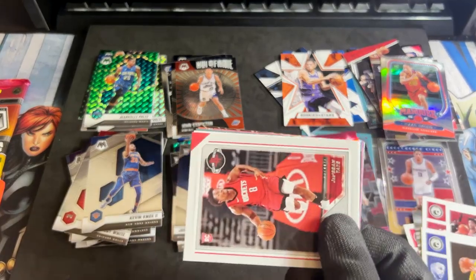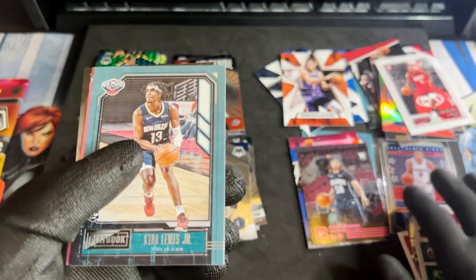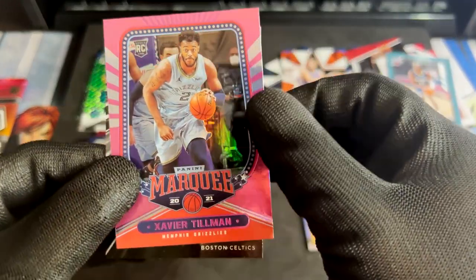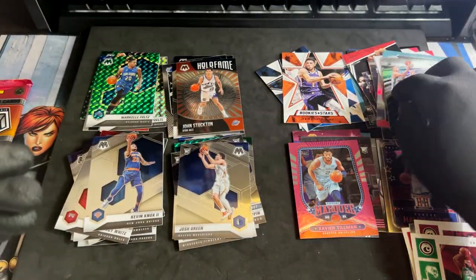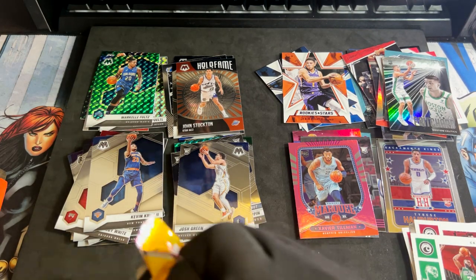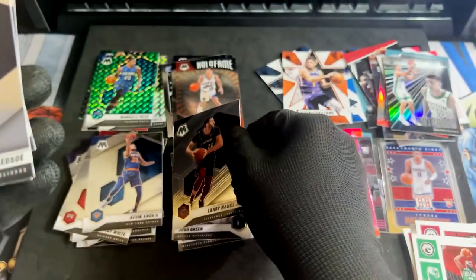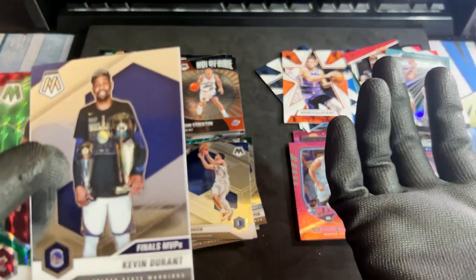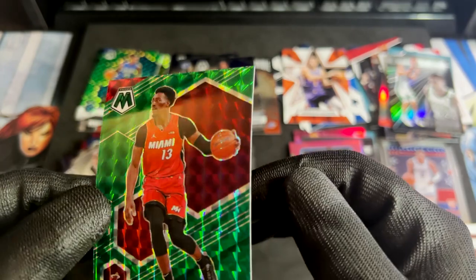Last pack for Chronicles. We have our second card for Jae'Sean Tate. Jaylen Brown — of course the Celtics are struggling a little bit but I'm sure they'll figure it out. Kira Lewis Jr. Another Pink Parallel for Xavier Tillman. And last but not least Peyton Pritchard for the RC. Last pack for Mosaic — Larry Nance Jr., Eric Bledsoe. I got the Defining Moment — that very important three-pointer for Kevin Durant — and the Finals MVP Kevin Durant as well. And last but not least Bam Adebayo for your prism.